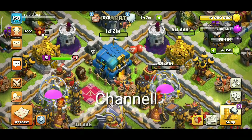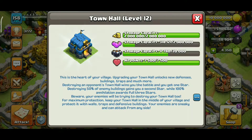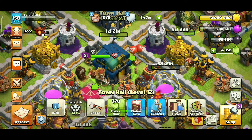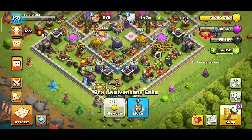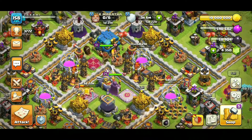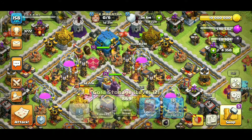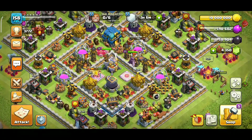Hello everyone, welcome to my channel. I had a lot of free time so I started Clash of Clans again. I upgraded to TH-12 — I had my TH-11 maxed when I left the game, but I left the heroes under-maxed. Now I have both gold storage and elixir storage, though I found one storage was placed incorrectly.